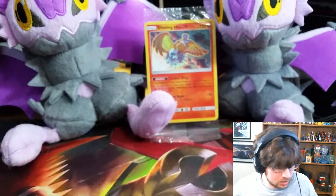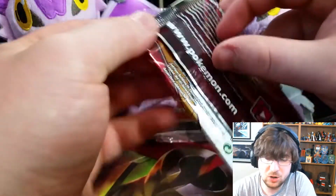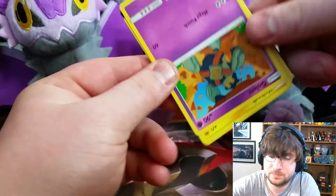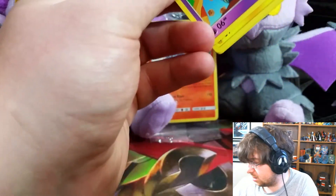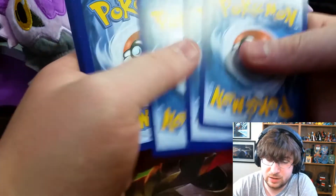I know the Hoopa is really good, so I'm trying to get a set of them. I already have a play set of Raichu on TCGO, and I'm just building up a profile for it. I haven't gotten into the TCG too much as of late.